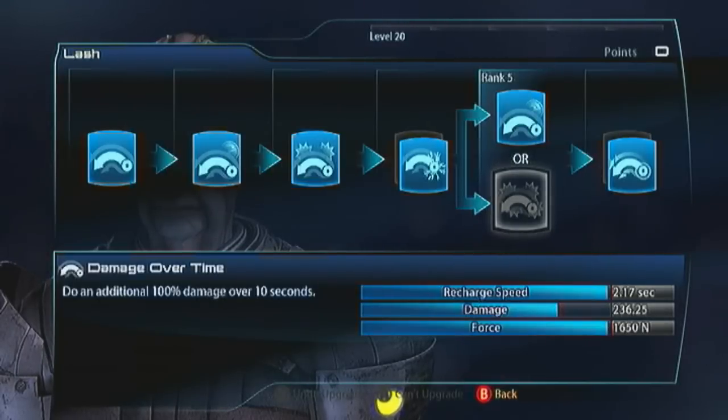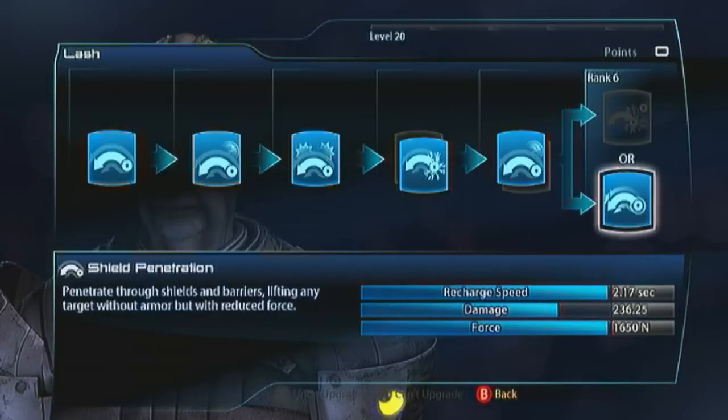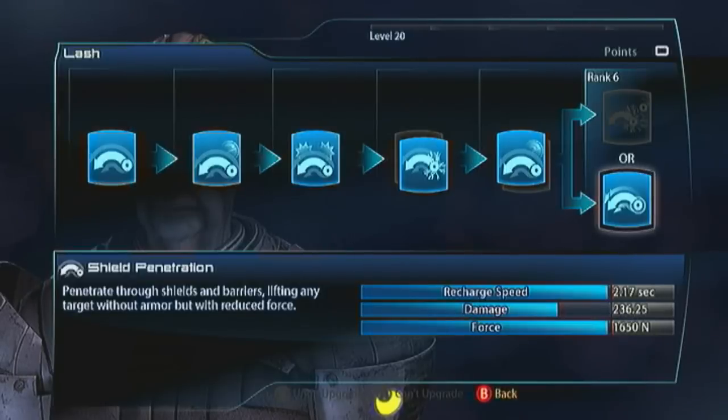Just make sure you can Lash more frequently. Finally, and this is really important: Shield Penetration. This is great because it does exactly what it says on the tin — you can penetrate shields and barriers and floor any target that's got protection on.